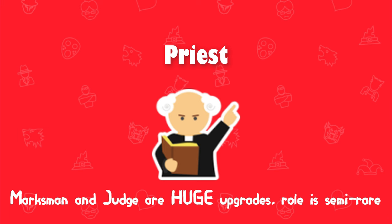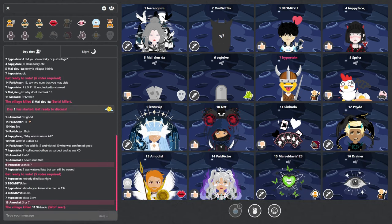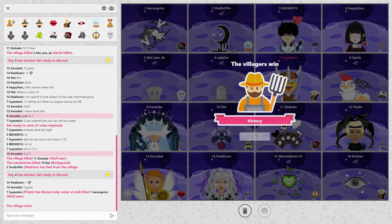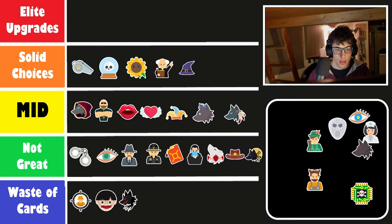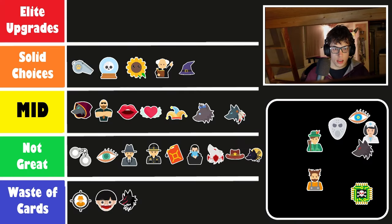Moving to the priest — you get the judge or the marksman, both stronger and more fun. The marksman especially is a good upgrade. It's not the most common, but not the rarest either — frequency of three. The priest is clearly the least fun role of this tree and also the weakest in my opinion; the only advantage it has is that it can kill quite quickly. Then the witch is another very similar case — we all know the witch has the astronomer and the forger, which are a lot more fun and stronger. The witch has the same rarity of frequency three, and it's the least fun and weakest of the three.